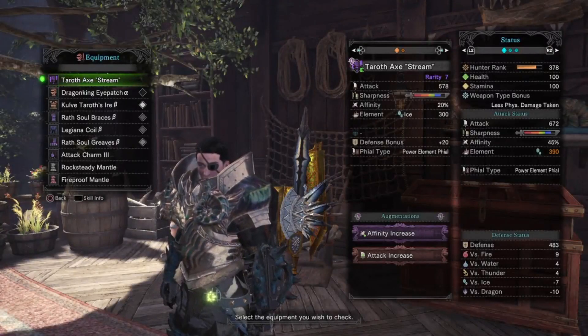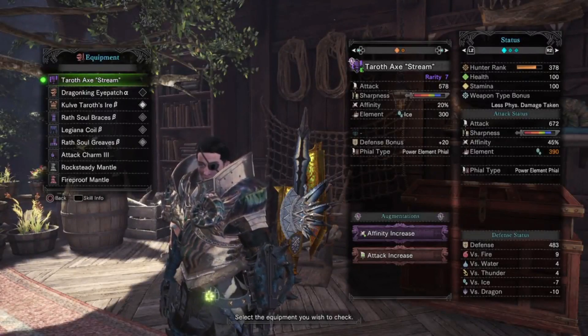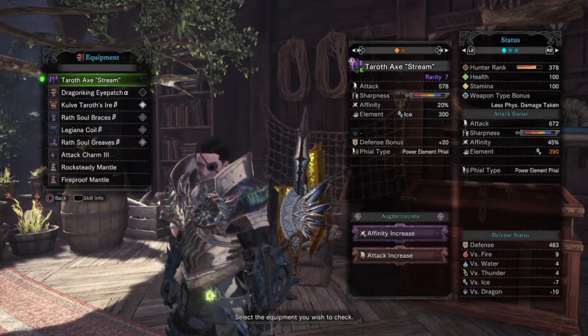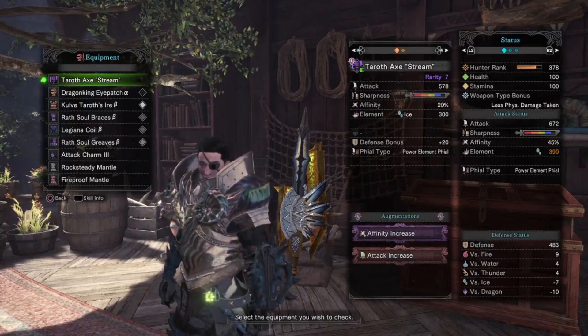Hey everyone, welcome back to another build video. Today I will be covering another phase 4 build for the Kulve Taroth using one of the relic weapons from the siege event known as Terrace Stream Axe. For the weapon we do have it augmented with both attack and affinity.